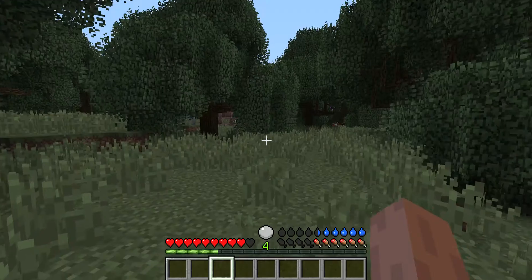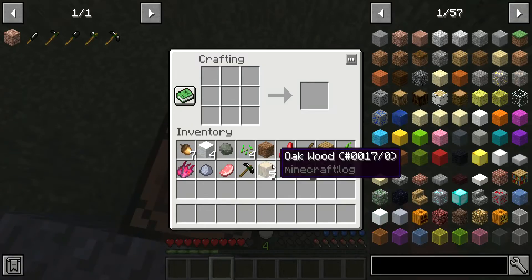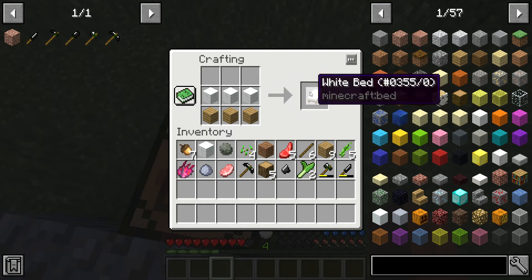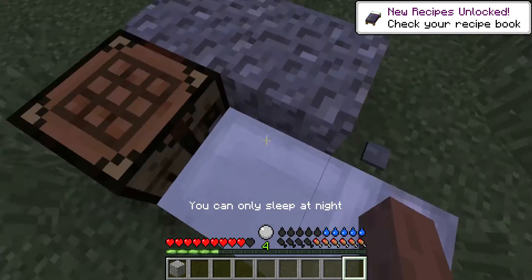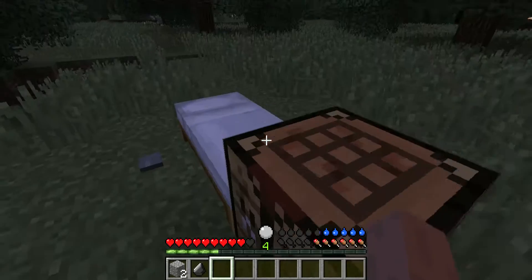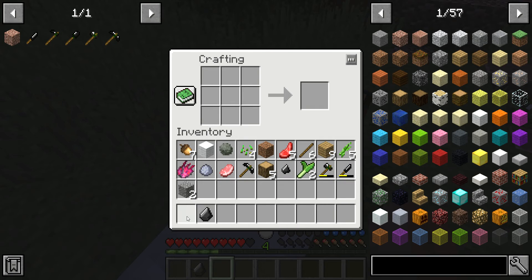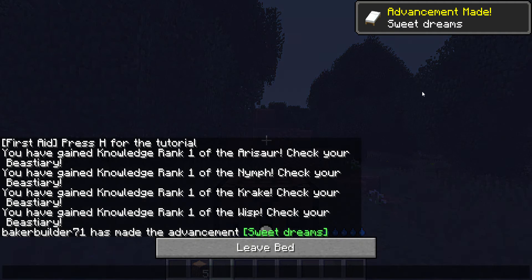Okay, now it's night time which is scary. One of the things I learned today was that you cannot just place a bed like that — it doesn't save your spawn point. You actually have to sleep in it to save your spawn point, which is not fun when you've been dying a lot.